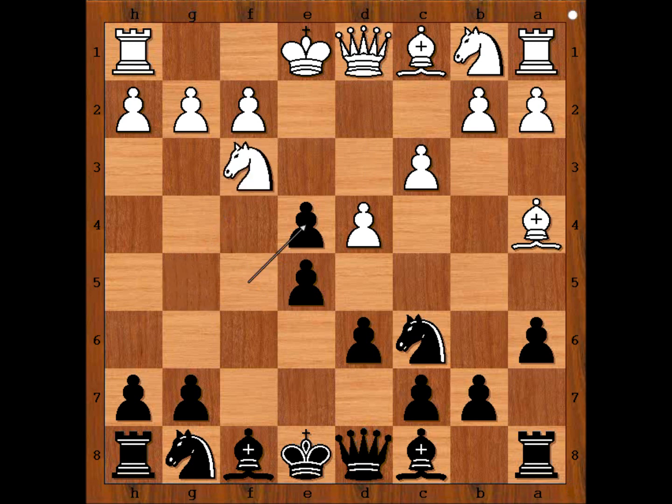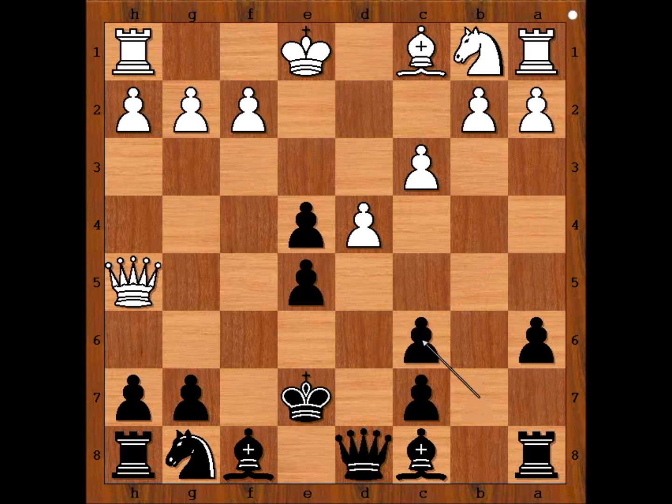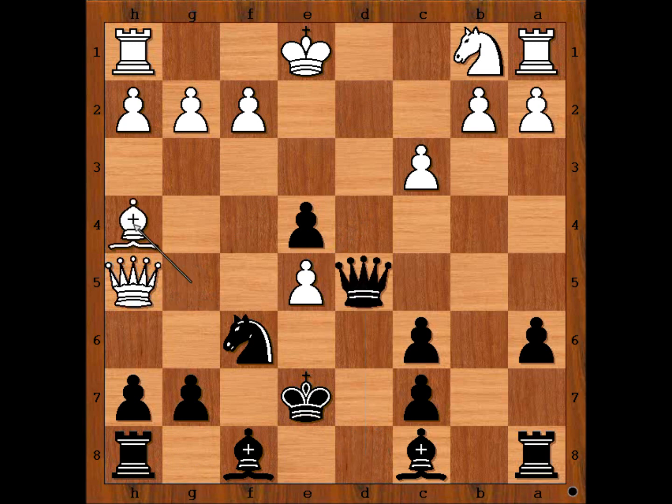Another very interesting try is knight takes on e5, and after pawn takes knight, queen to h5 check, king to e7, bishop takes knight, pawn takes bishop, bishop to g5 check, knight to f6, d takes on e5, queen to d5, bishop to h4. Who is better — white or black?